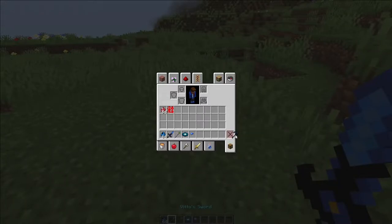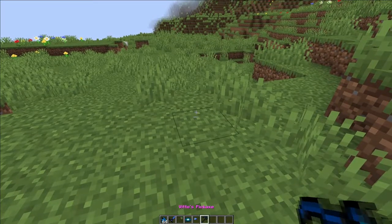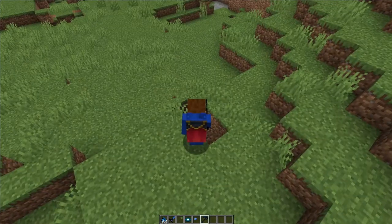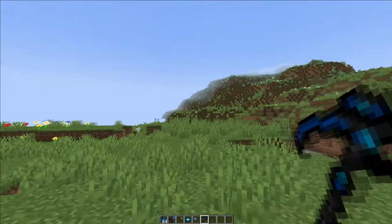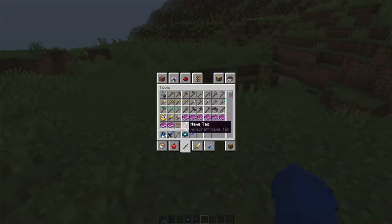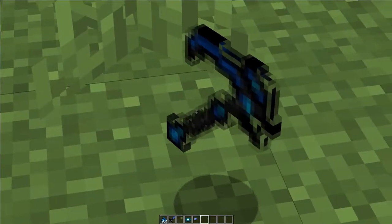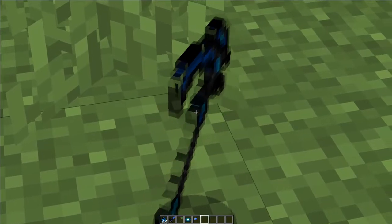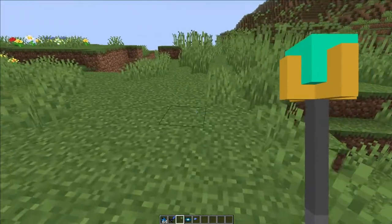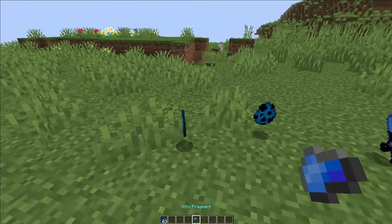Wait, why does my pickaxe look like this? Okay, first of all, it's not supposed to look like this. It's supposed to be better in resolution, not like that. I don't know, I'll fix that later. But yeah, these are the items that I added.